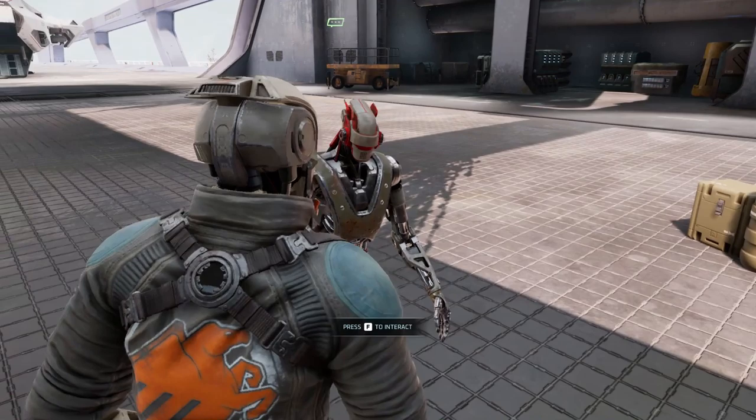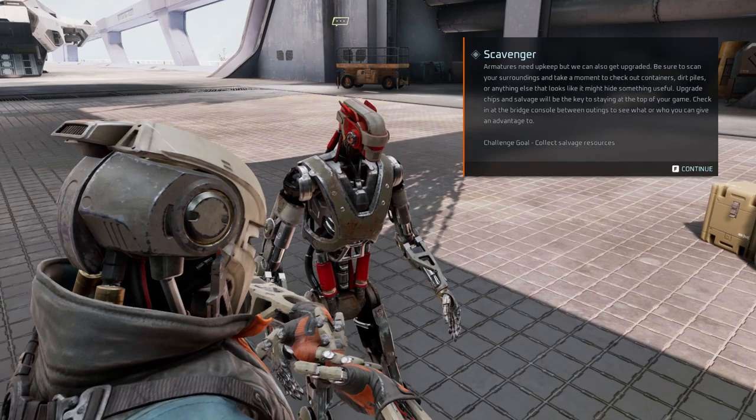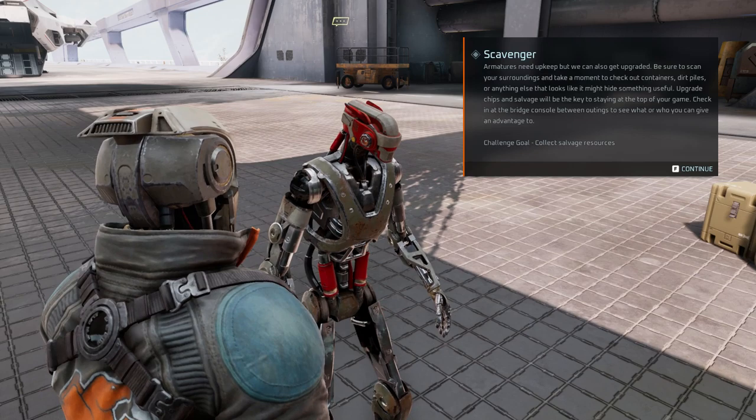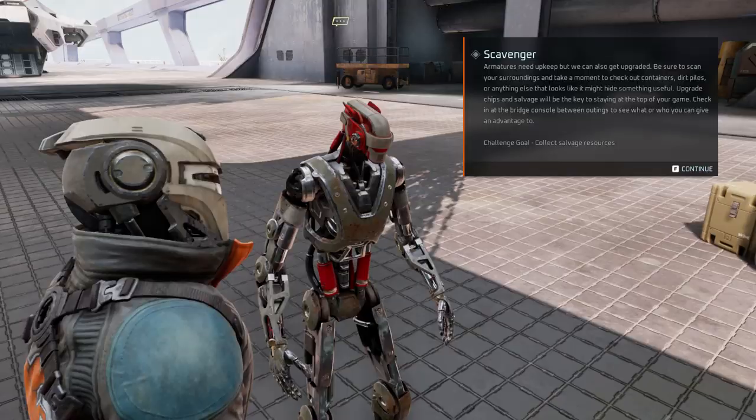Scavenger: "Armatures need upkeep, but we can also get upgraded. Be sure to scan your surroundings and take a moment to check out containers, dirt piles, or anything else that looks like it might hide something useful. Upgrade chips and salvage will be the key to staying at the top of your game. Check in at the bridge console between outings to see what or who can give you an advantage." Challenge goal: collect salvage resources. Alright, let's go ahead and do that.